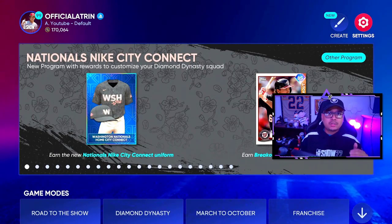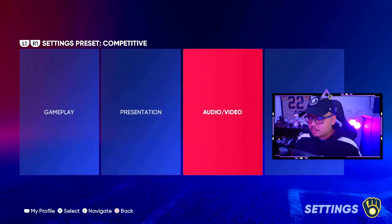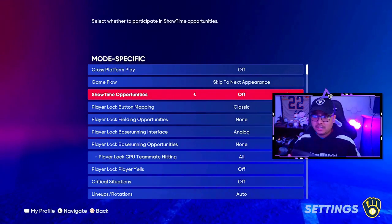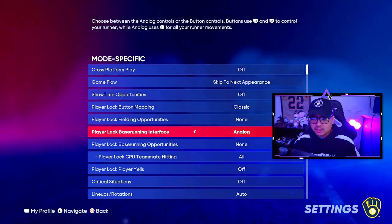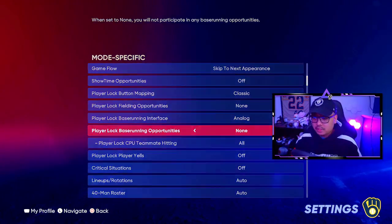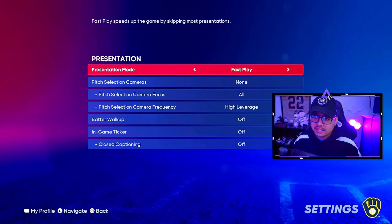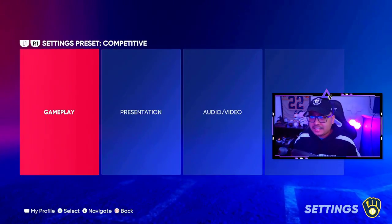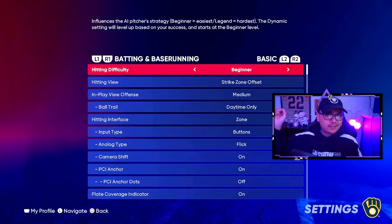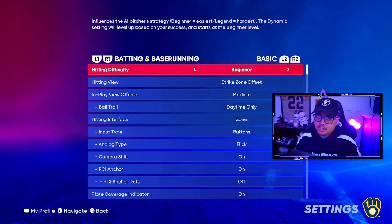You're only focusing on the hitting parts of the missions, so you want these games to go by as fast as possible. Head over to mode-specific settings and turn off Showtime opportunities, turn off player-lock fielding opportunities, and turn off player-lock base running opportunities — so you're only doing the hitting opportunities in each game. Then go to presentation and switch to Fast Play, and I'd recommend switching gameplay to Beginner so pitches come right down the middle and you can hit home runs every single time.